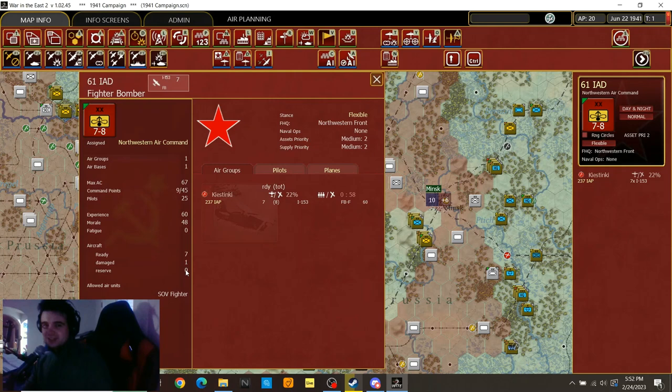This guy is already pretty wrecked — it only has seven planes and one broken plane. So this is not a very strong unit; it should probably be moved out and get up to the reserve as fast as possible. So you stick them on retreat, which basically means they're not going to try to engage. They've got a bunch of these I-153s, which are fighter bombers — kind of trash fighter bombers, if I'm being completely fair.